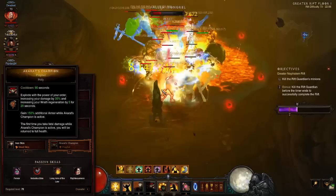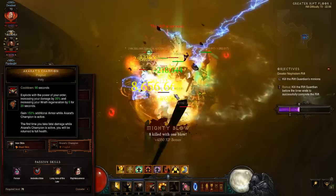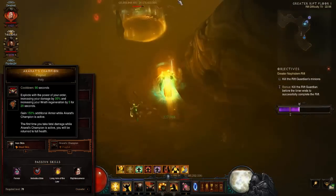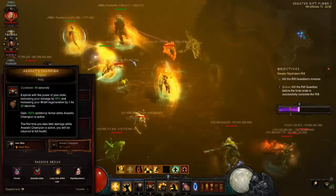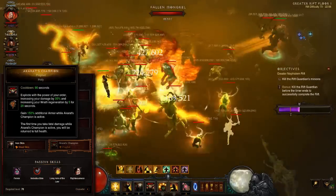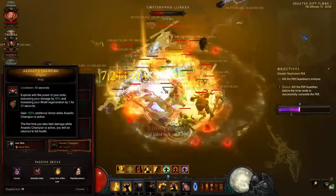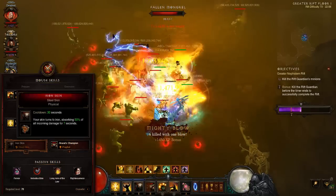To survive the frontline in high difficulty content, you will be stacking a lot of toughness on gear, but it is necessary to supplement those defenses with the tank rune of Akarat's Champion — Prophet. Strengthening you with 150% additional armor and another life to fall back to, as well as 5 Wrath per second for continued Condemn spam, this skill becomes irreplaceable. While permanent uptime is hard to achieve in a setup without the Akkhan set, you will get close through cooldown reduction stacking.